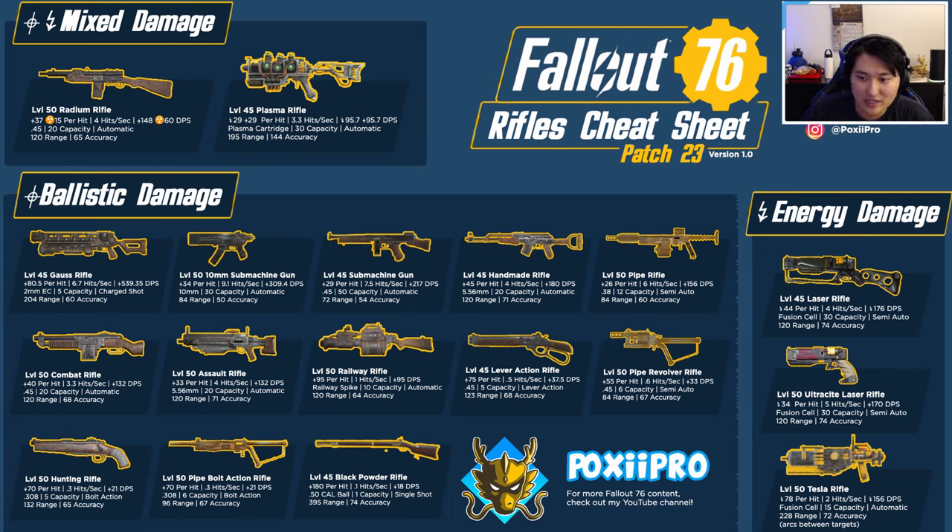The gauss rifle, tesla rifle, and handmade rifle are more on the DPS side but still good for exploration. The combat rifle leans DPS as well. The lever action and hunting rifle are the more practical options for exploration — the best of the hard-hitting sniper-style weapons. If you're doing a sneak build depending on bursty single-shot damage, you'll probably use the lever action, hunting rifle, or maybe the railway rifle.